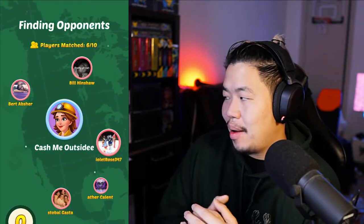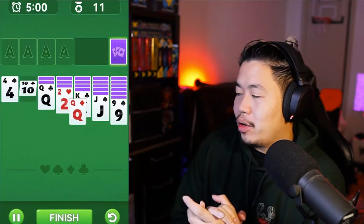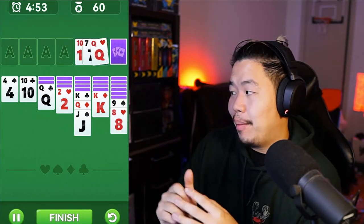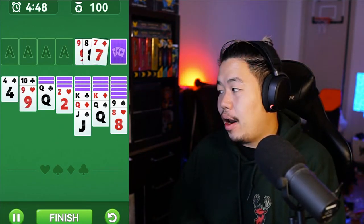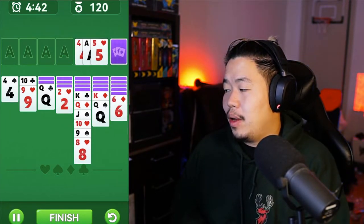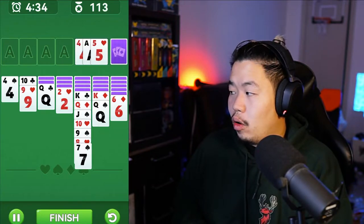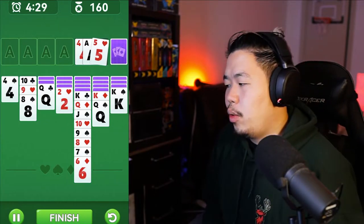We're loading up against ten players — nine other real players. We're going to try to clear the board by moving jacks and queens onto kings to open up space. I'm clicking around to move whatever opens up. You earn points based on cards being moved and stacked correctly. You lose points if you undo or cycle through the deck, so we're trying to rotate smartly and get aces onto the board.